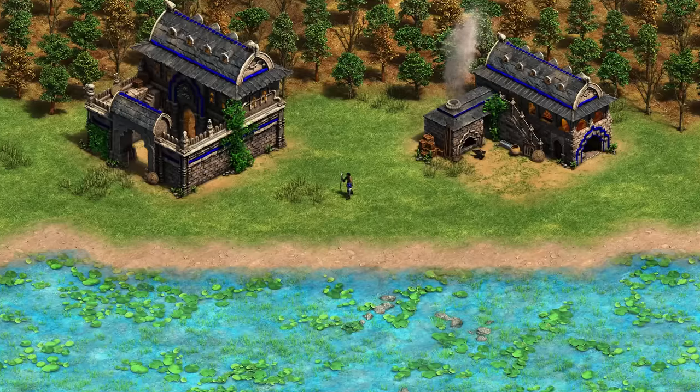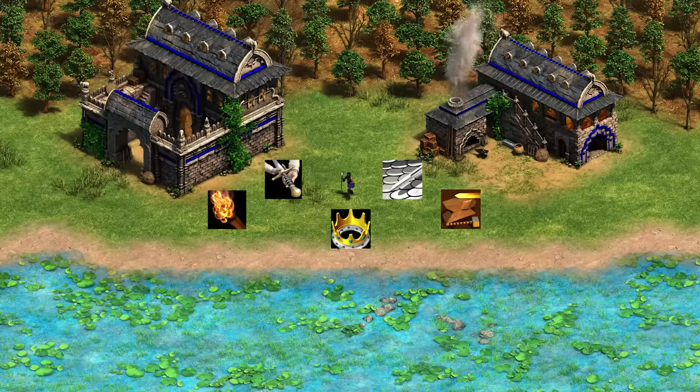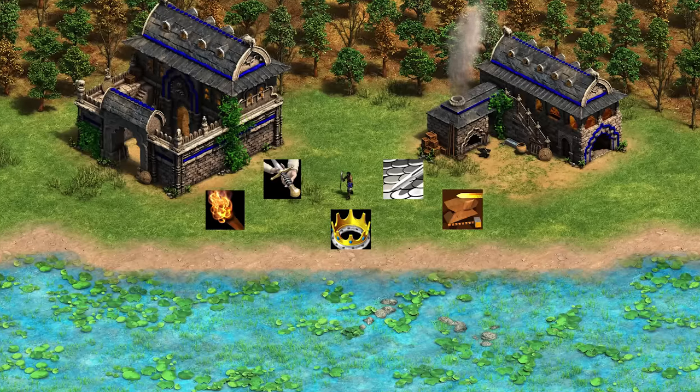Next, we've got the Dravidians with the Urumi Swordsman, which is exactly like a Militia — upgraded as an infantry unit, so Arson and Squires from the barracks, and all melee armor and melee attack from the blacksmith.